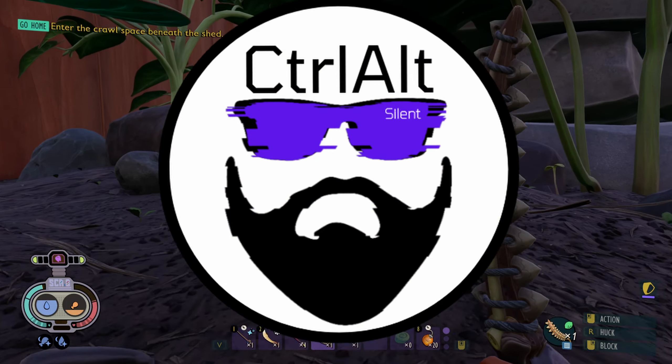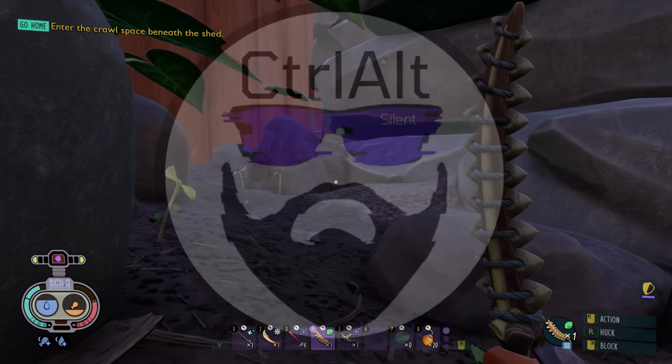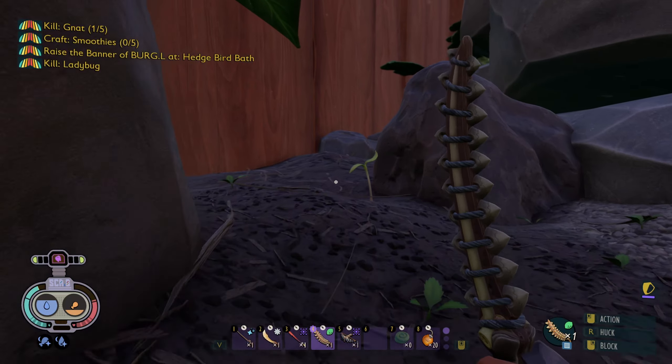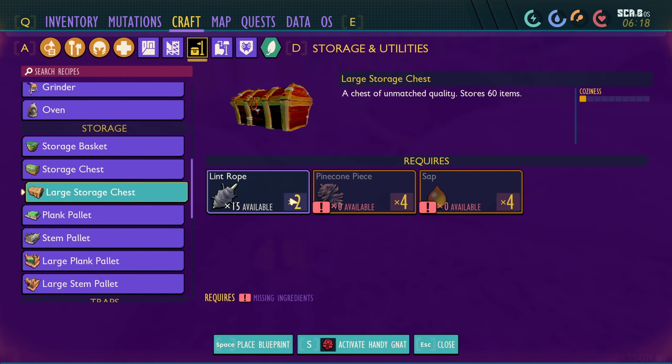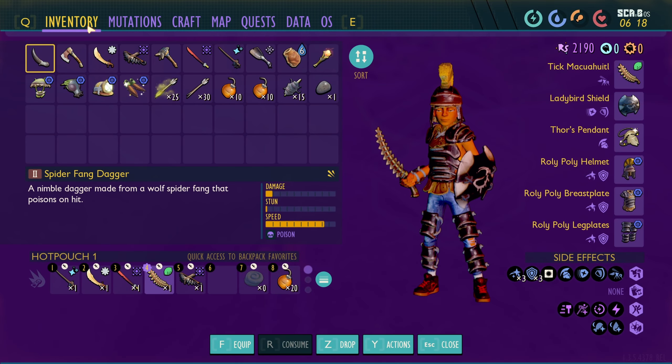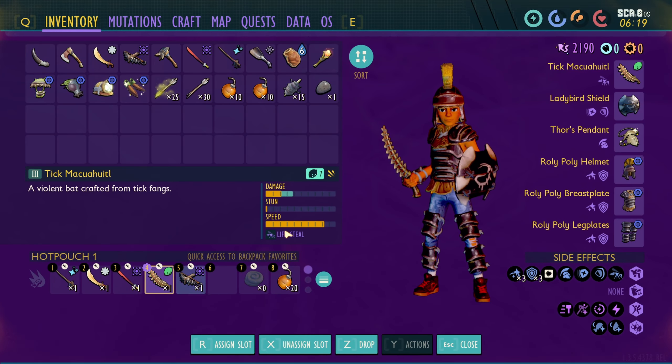All right, now we have the muck waddle set up - my base is built up there. The muck waddle is set up with sour seven, so it does damage. Not a lot of damage, but damage.